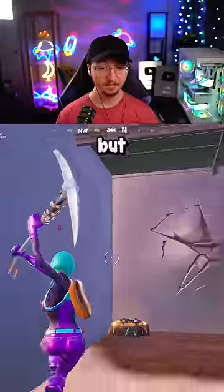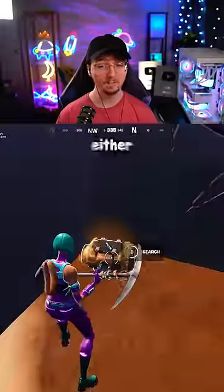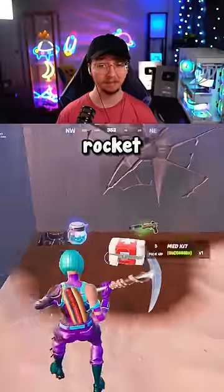This door will be locked, but this heist bag spawns 100% of the time and drops either shockwaves or a ram rocket.